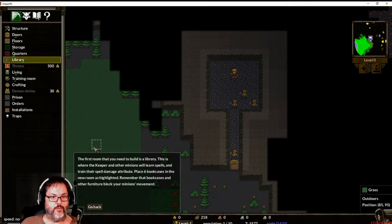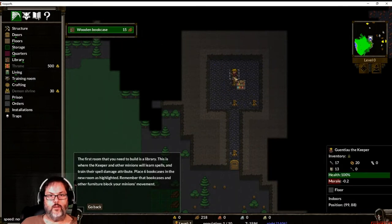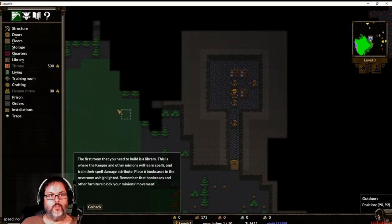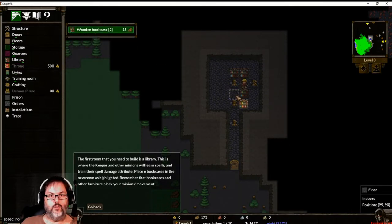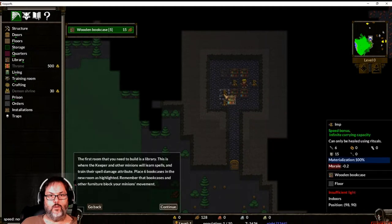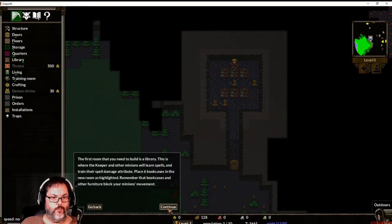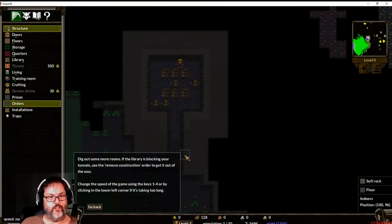The first room you need is a library - this is where the keeper and minions will learn spells and train their spell damage. Place six bookcases. Bookcases and other furniture block your minions' movement so they'd have to walk around. Dig out some more rooms. If the library is blocking your tunnels, click remove construction. Let's dig and go from here.